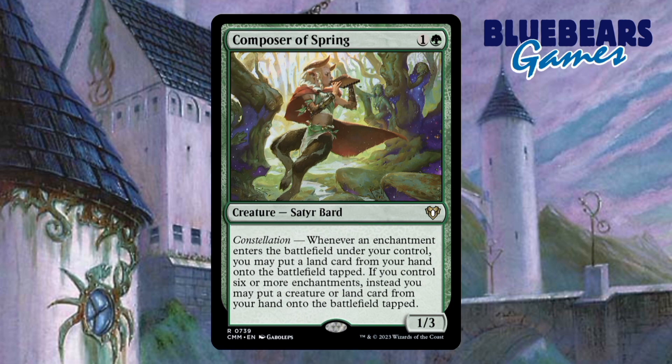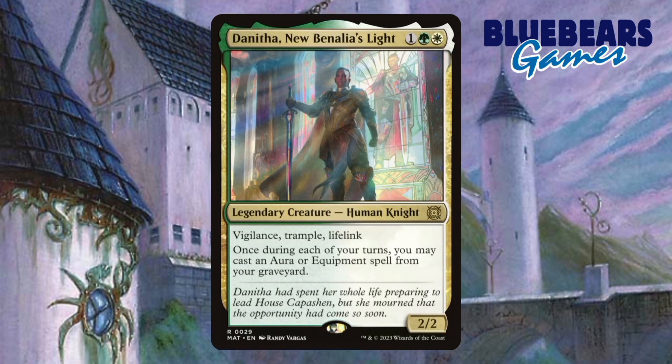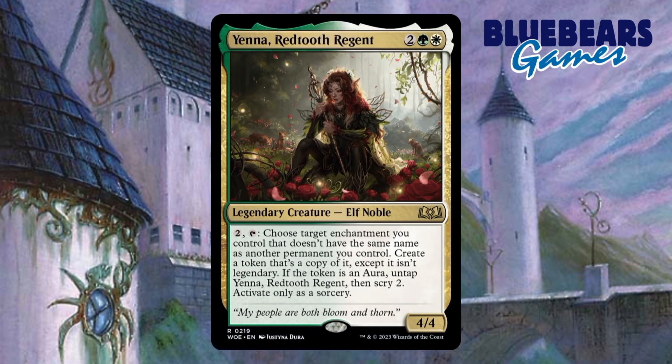The sixth creature card I'll be recommending is called Scythus Harvest's Hand. Scythus is one of two cards that can and probably should be in the commander spot. Life gain and card draw for simply doing what this deck wants to do is just really good. The seventh creature that I'll recommend is called Danitha Nubanalia's Light. With commander being a singleton format, gaining access to your cards that have been binned or put into the graveyard is a great thing to have even if it's only just one per turn. The eighth creature I'll recommend adding is called Yenna Redtooth Regent. This is another redundancy inclusion. I haven't figured it out yet, but I feel like the untapped ability has a way to be abused and possibly has a way to go infinite, but I feel like a bestowed creature is the key.